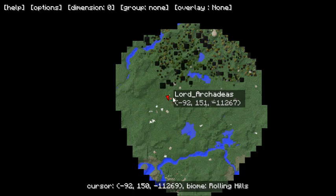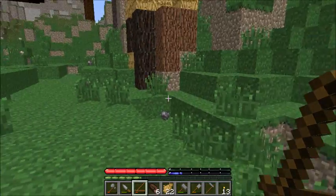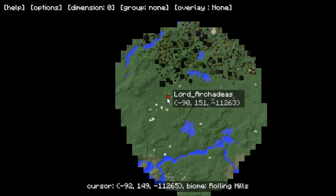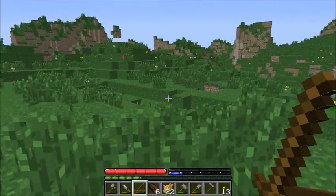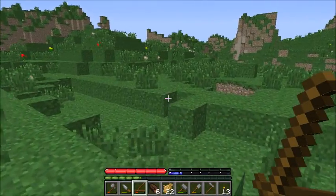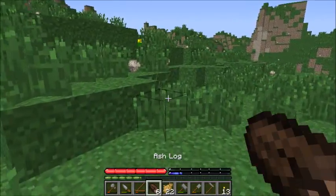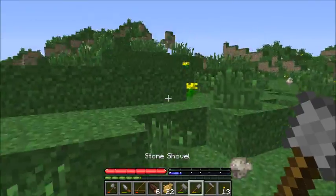I need to go find water or I'm gonna die. The closest water is this way. I can't even sprint like this. This is funny, but it does mean I'm about to die.